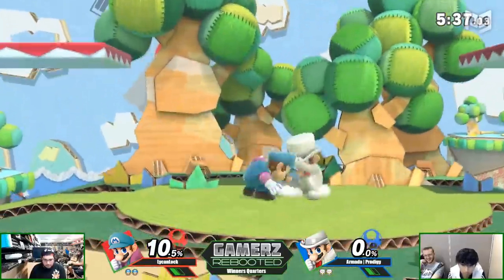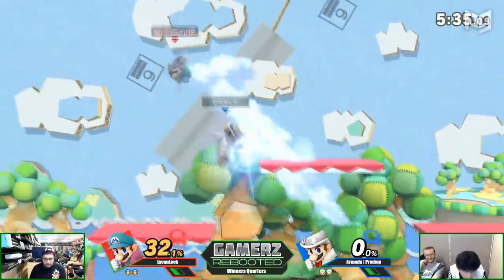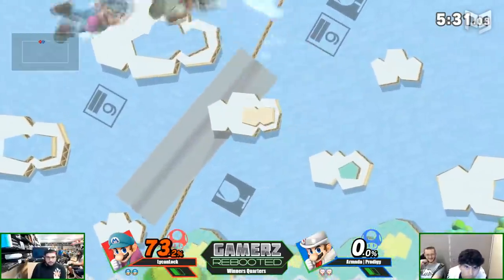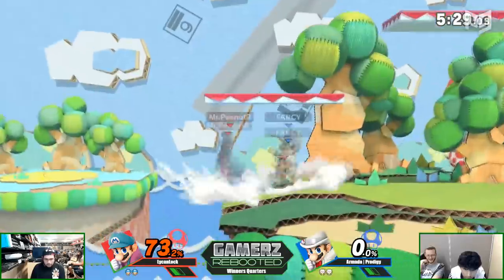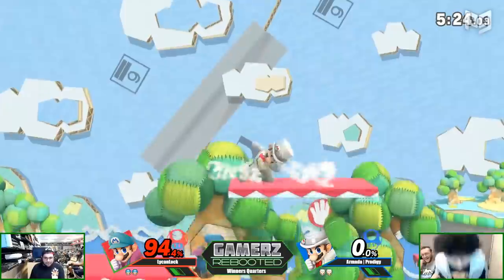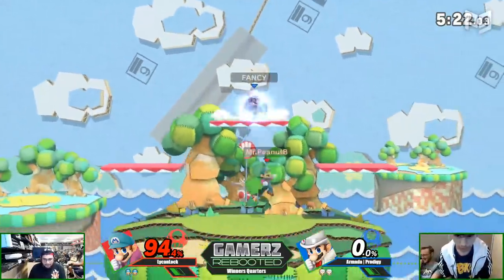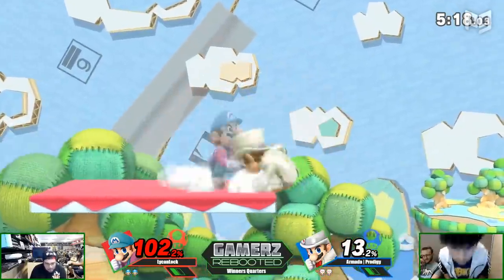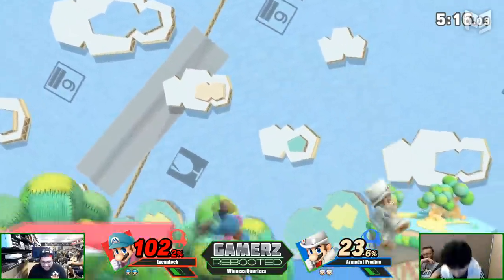As for attacks on shield, good ones have low end lag and high shield stun — they keep the opponent trapped in shield stun but don't keep you trapped in lag. Some characters like Ken and Ryu have so much shield stun that they can break shields with their normals. A well-spaced disjoint can also do very well against shields, since it now takes 11 frames to drop shield — a well-spaced move can even trick an opponent into whiffing an out-of-shield option, giving you a free punish.